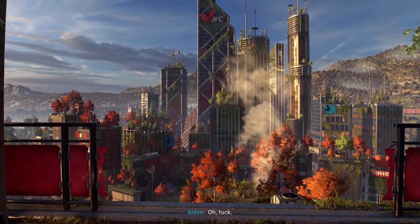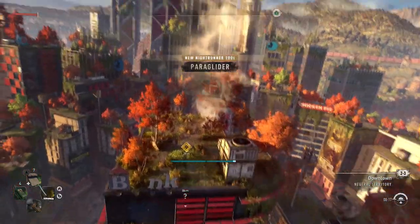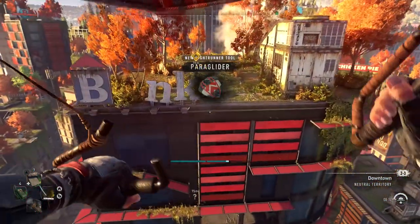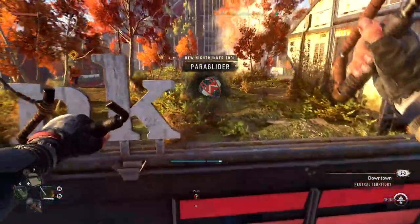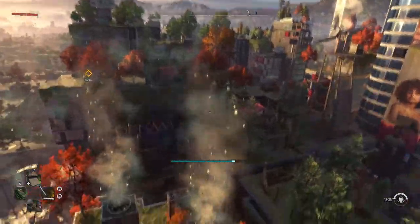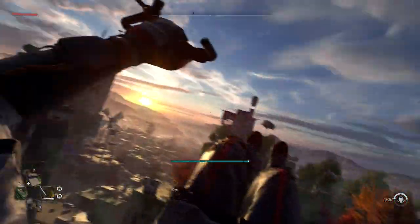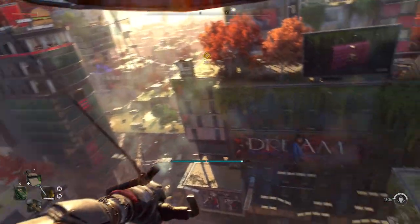As soon as you get the paraglider after about 8 to 10 hours of story, make sure you upgrade it — it really makes it more useful. Until then it's basically just a way to land safely without taking damage, but once you get the upgrade that gives you a steadier lift you'll have more opportunity to cross bigger gaps. The next upgrade is a boost that gives you even more range and maneuverability.